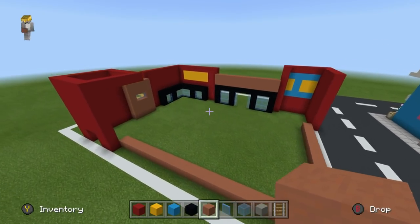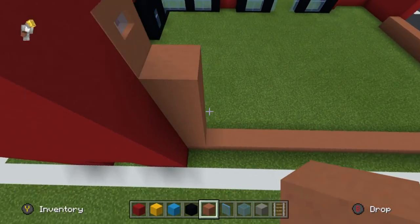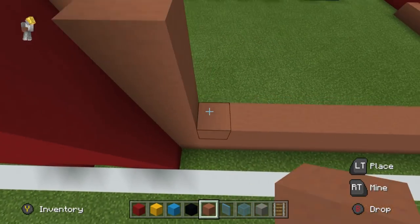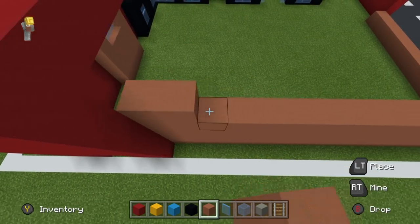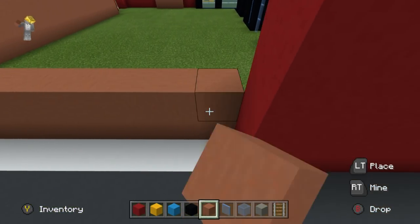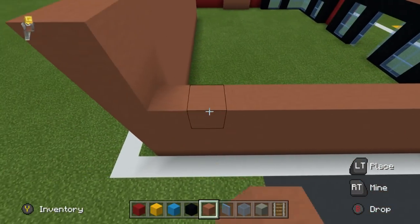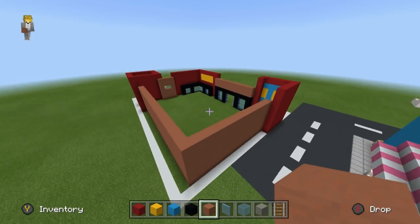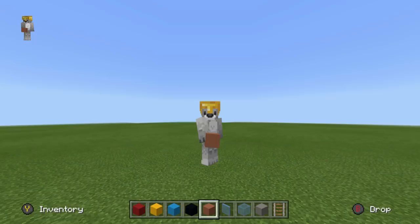Take that entire row of terracotta and extend it upwards by five rows — that's about as high as the terracotta is ever going to go. Once the final wall is added — and this is a long wall — we will have majorly completed a large amount of the structure. The base structure of the supermarket is pretty much done. Very nice job. All that's left now is to add some details.